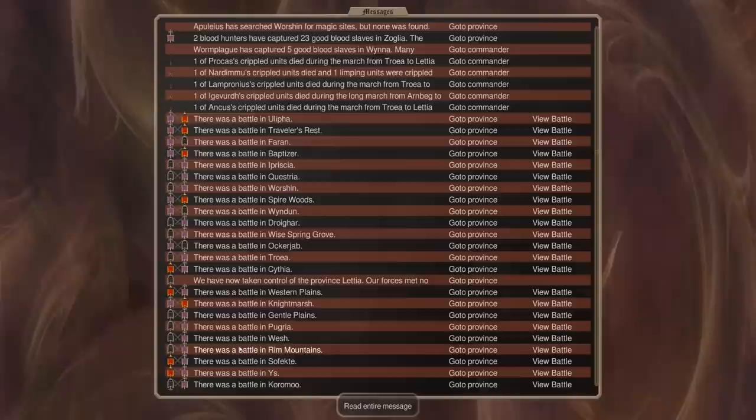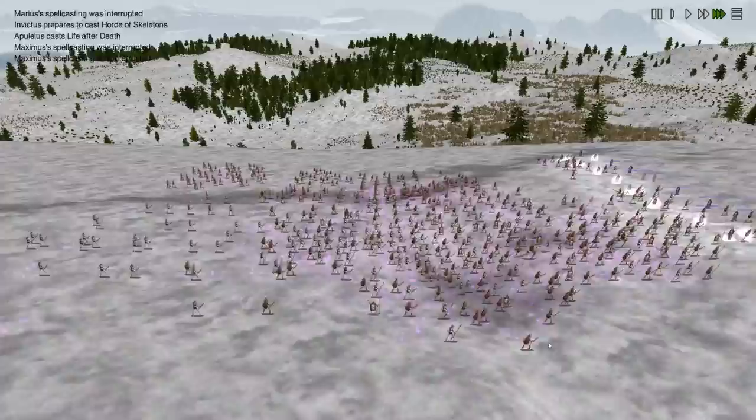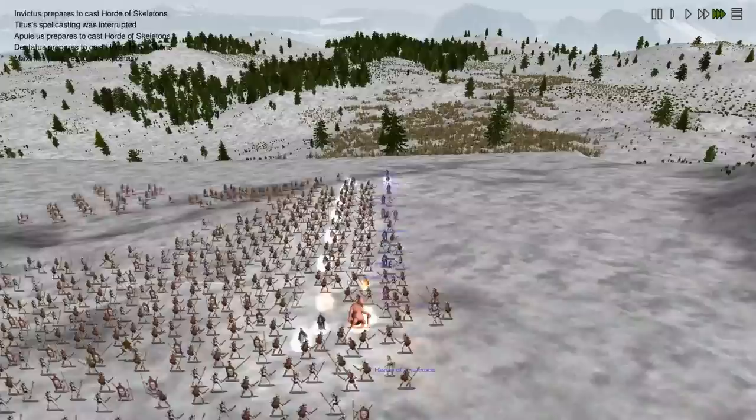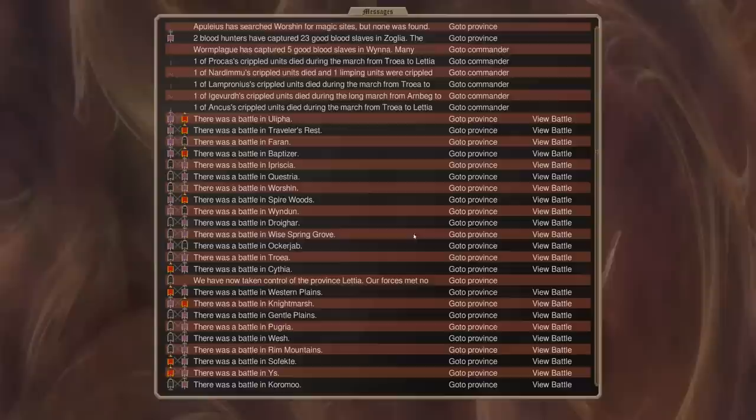This appears to be very nice — we have a Marble Oracle who happens to be sacred, and I know exactly what I like doing with sacred units. It is a trample kind, so he put Stymphalian Wings and Boots of Quickness on him, making him a high-speed trample unit. It was going for my line, which was pretty smart, but it got converted so I get all that gear now. Thank you very much, sir.